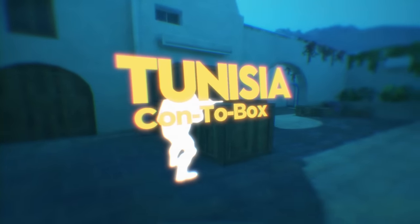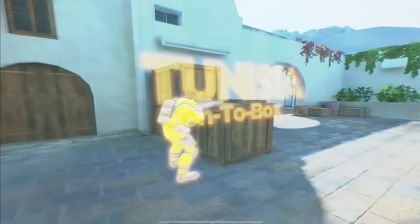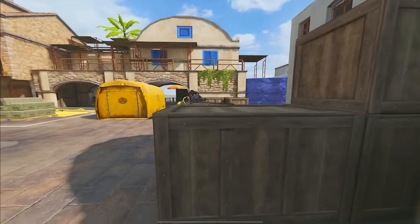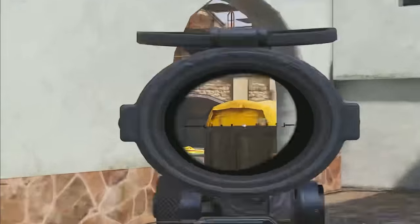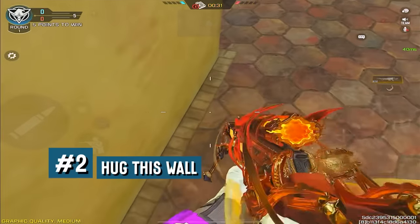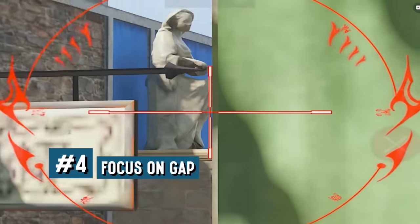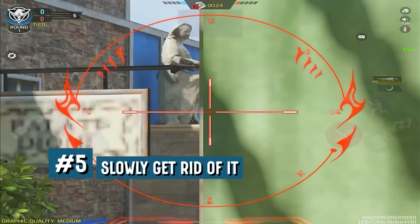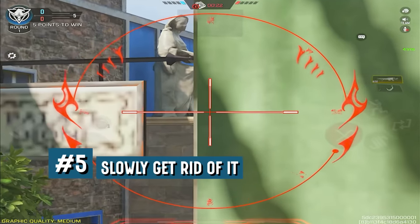Starting with number 1, the Tunisia con box. This box in Tunisia is a really common head glitch that a lot of players hold after planting on A site. It can be really hard to pick them off, but let me show you a wallbang that can easily do so. First, go towards the balcony, then hug this wall to your left, then the statue right here — focus towards the gap between the wall and the statue.